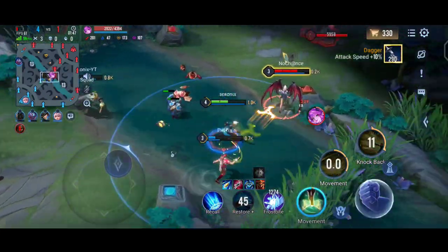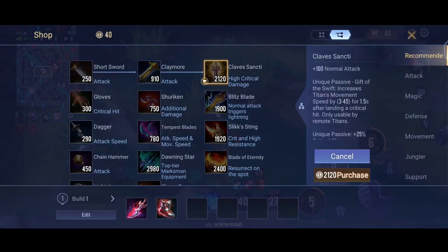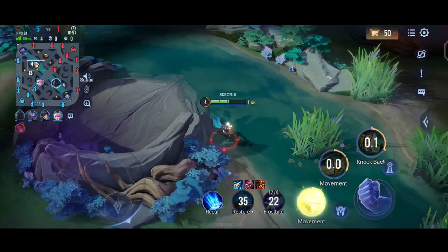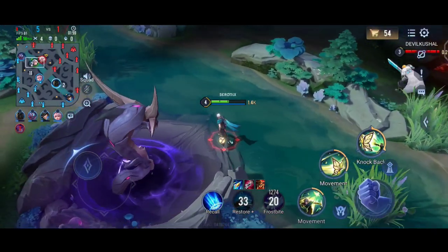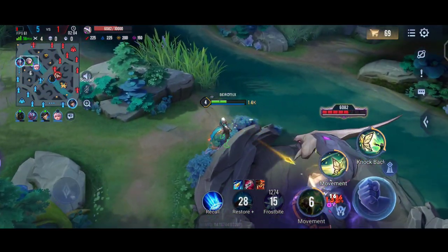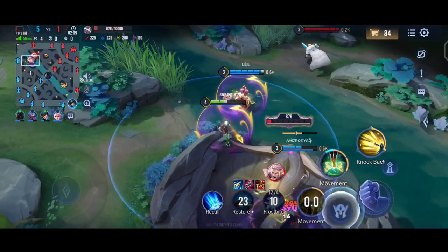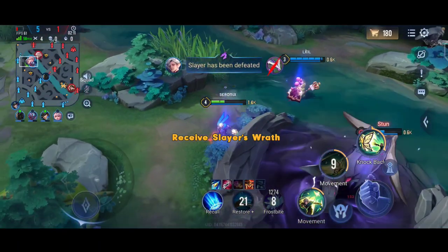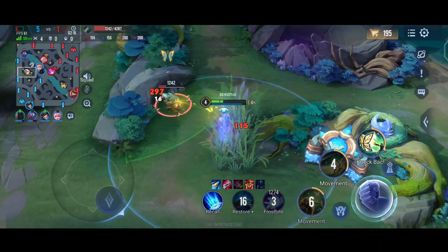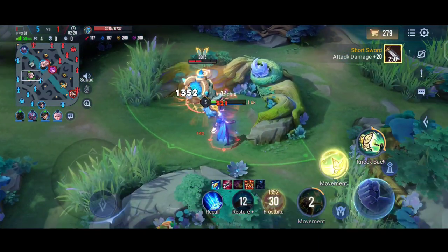Pira just overextended without her abilities. In early game her cooldowns are very long, so overextending as a mage is a bad thing to do — you shouldn't overextend. Now it's a perfect time: we've reached the top lane and the dark slayer just respawned. We can attack it and try to get it. Arthur is gaining some vision on us though, so he could call his team to attack us.